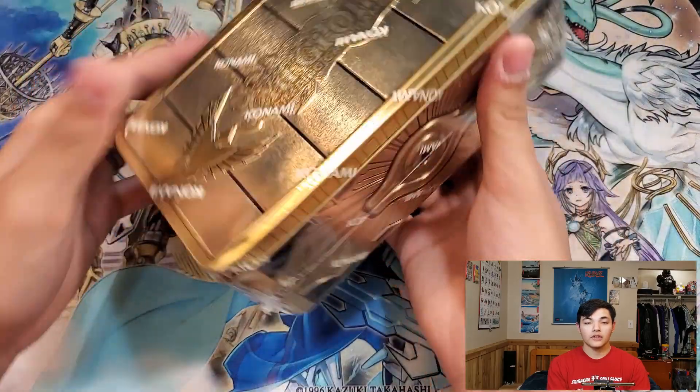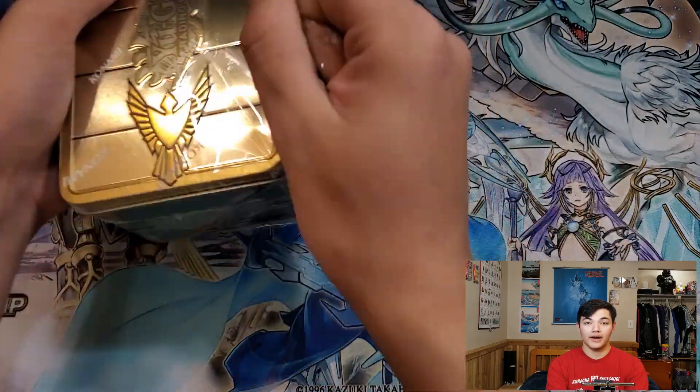Now let's go into the 2019 Gold Sarcophagus Tin. Fingers crossed that we can actually pull Vampire Sucker.